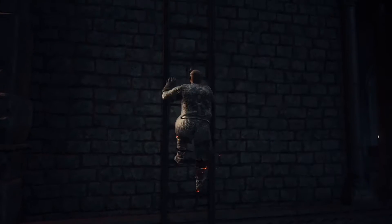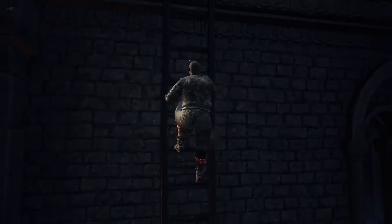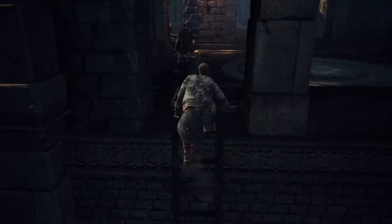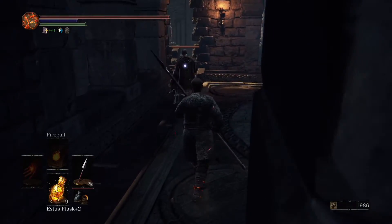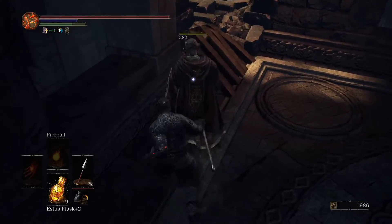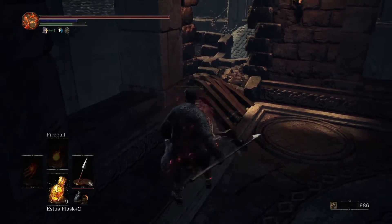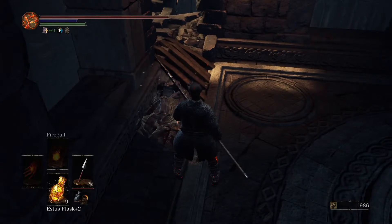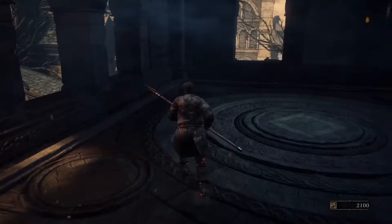Up the ladder, and this is where the secret stuff begins. There is a man up here, and killing him gets us a ring — a ring of absolutely no importance to us, because it just increases our attunement slots. Attunement slots are how many magic spells you have. At the moment we only have Fireball, and that's all we need.